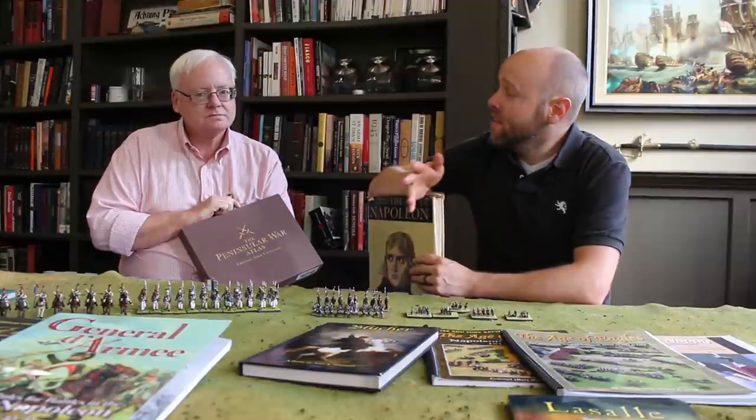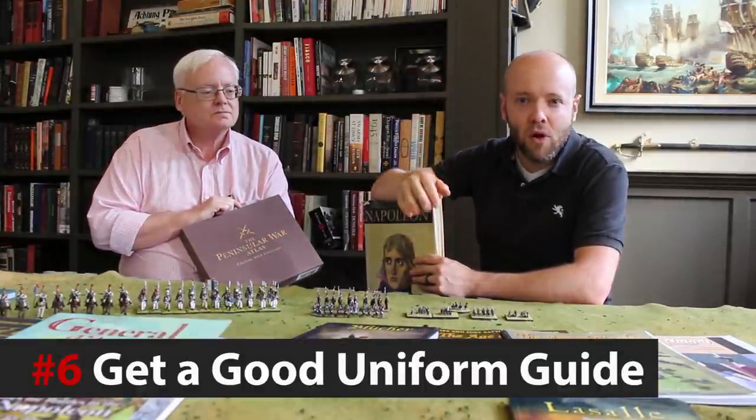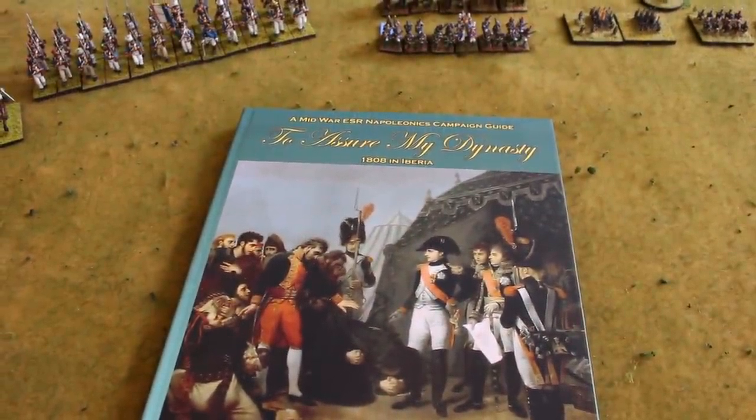This is a period of history notorious for tons of different uniforms with different colored plumes, coattails, and collars. Do yourself a huge favor and get a reliable piece of source material. You can get something big and chunky or you could get a thinner book like an Osprey series. The Wargaming Company has a superb set of campaign guides that are an excellent source for novice or veteran gamers. This is the new 'To Assure My Dynasty' — the Iberian campaign. You get a set of scenarios, some historical reference, but most importantly you get wonderful uniform plates for every unit that was in this campaign. It's a great source — I highly recommend these.